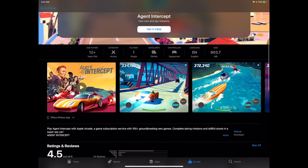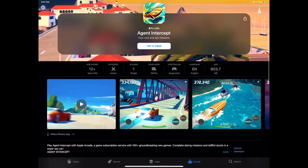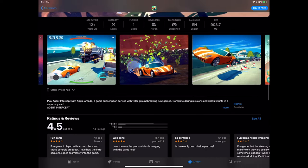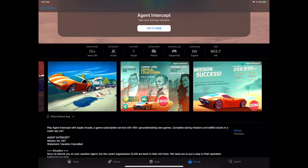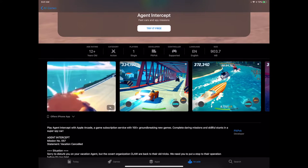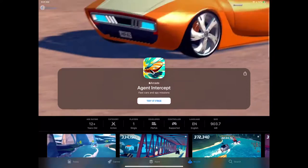Agent Intercept looks pretty awesome. It comes from Pickpocket — they made Into the Dead, Slam Dunk King, and are known for the flick golf games. This is a whole getaway-style action game with driving stunts — breakout-style missions with swipe controls to pull off different moves. Great 3D design. From the trailer, you pull off James Bond-type moves, including a boat transformation. Looks really fun.